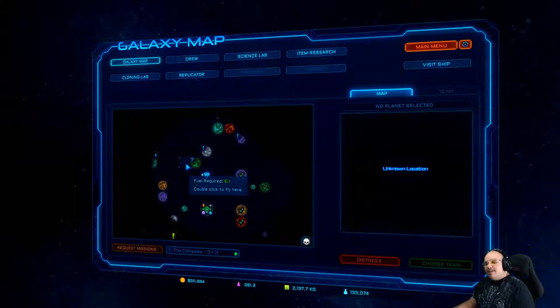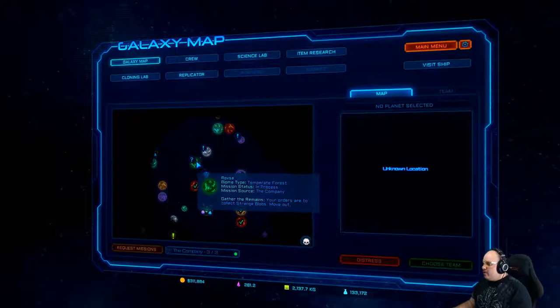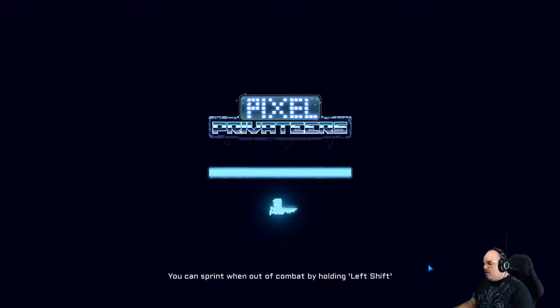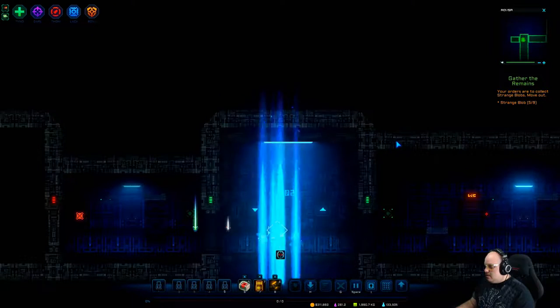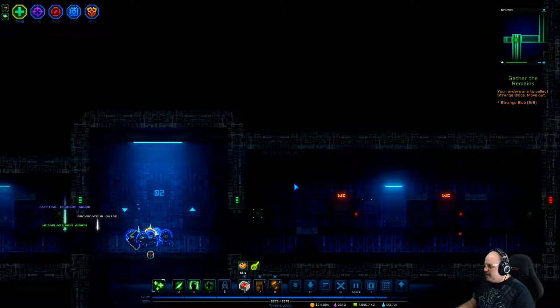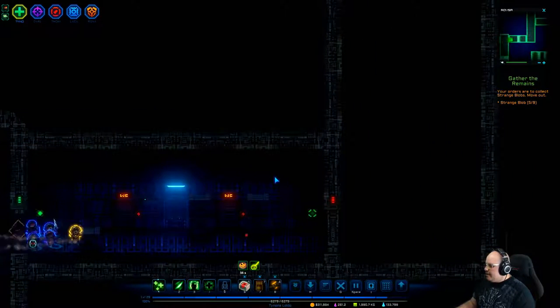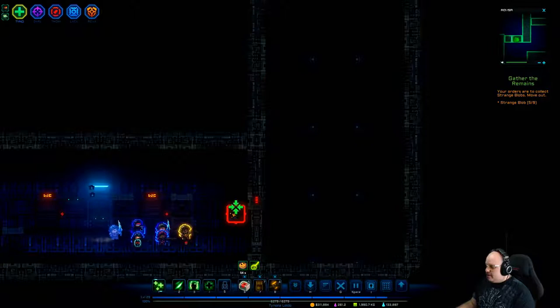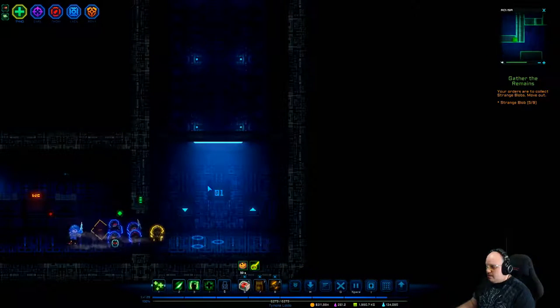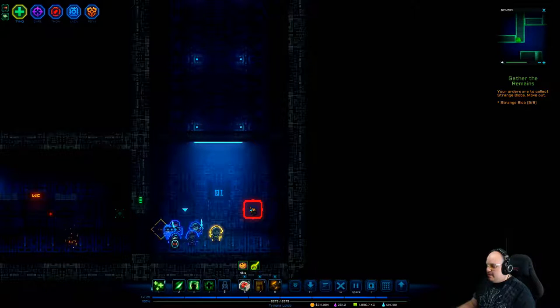So let's go ahead and click on our galaxy map and we're gonna be going back to Rosa, and hopefully we'll take it out this time now that we got a little bit better equipment. Cheers — team select. All right, so at least they kept our stuff here from last time. I think I explored everything back — let's take this guy. All right, we got one up.